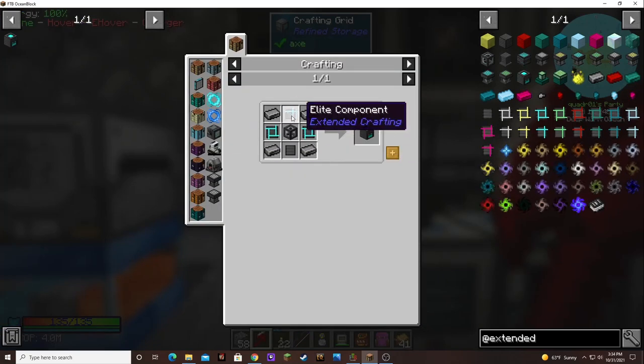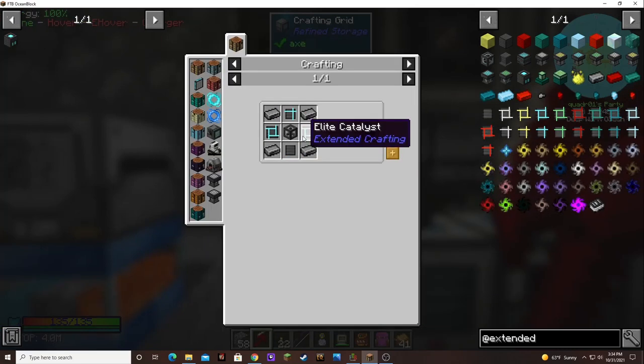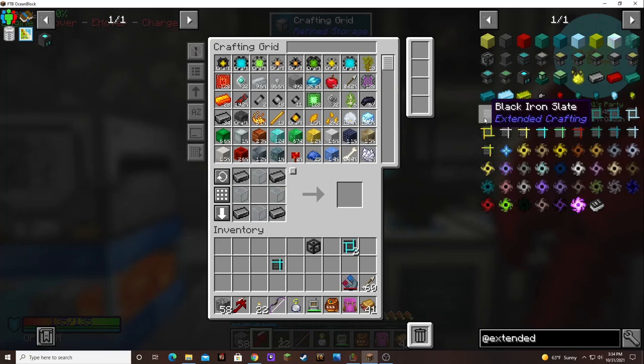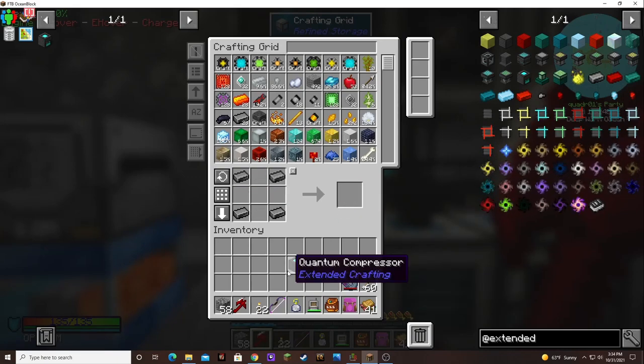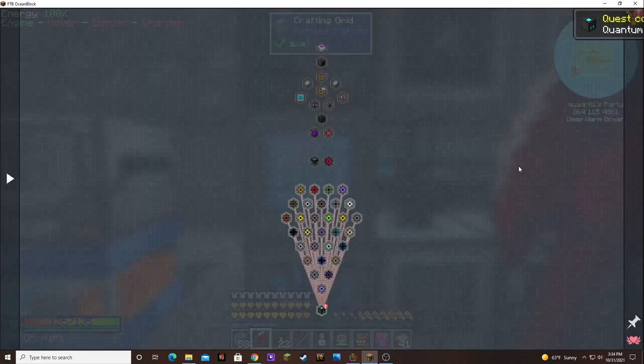An elite component, another one — so I need another slate. A black iron frame — I need another slate. Is that it? We did it! The quantum compressor! Let's check it out.